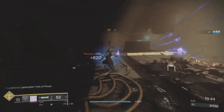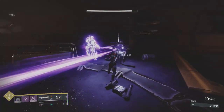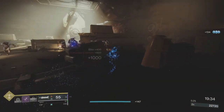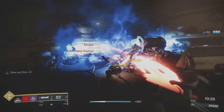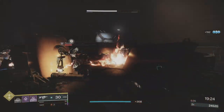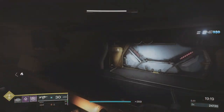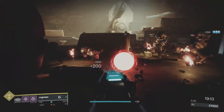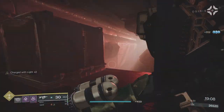I've got heavy now — go invisible, take this out, charge up, then go invis again. There are a heap of enemies but I only care about the Captain. We can just go after these guys with the sword. A Warmind Cell would be really good here — produce one, and that's us out of this area.